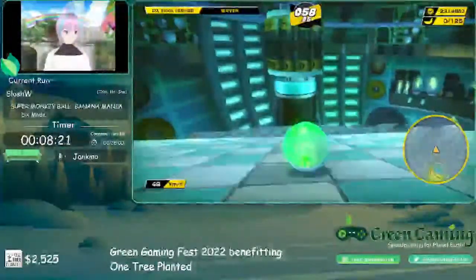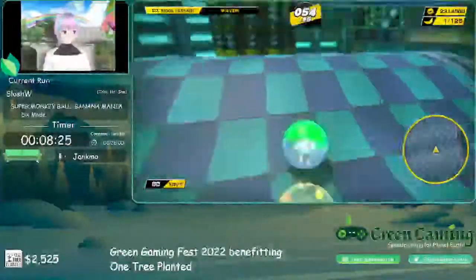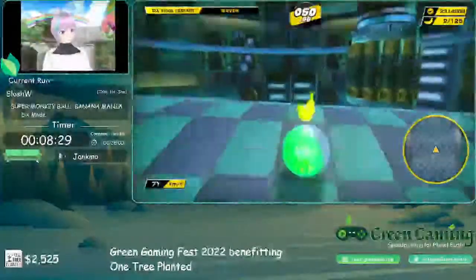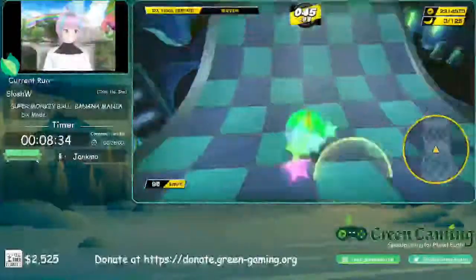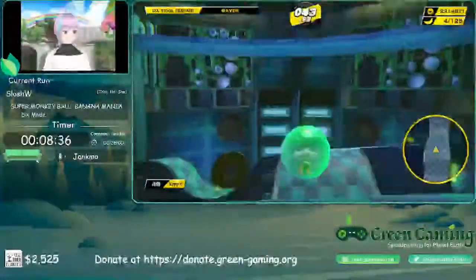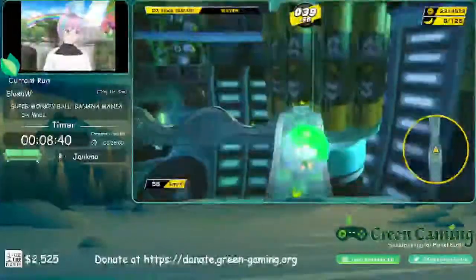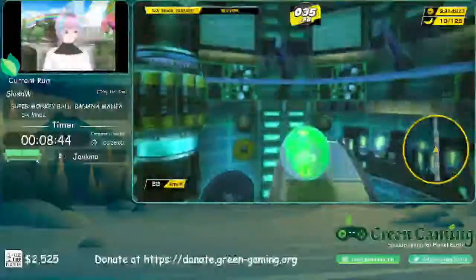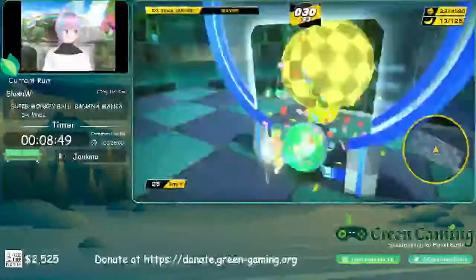That texture cue does wonders. I'd found that strat initially, but it was so inconsistent because I didn't have the texture cue. Then iSwimFly found it and it's like 90% success rate for me now — that's definitely a nice strat to have because that stage can lose a lot of time without it.